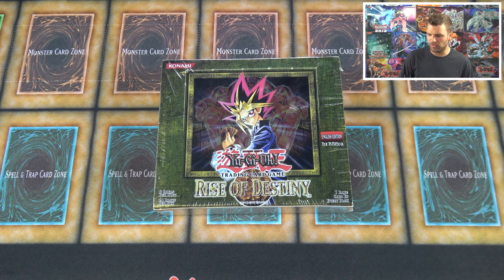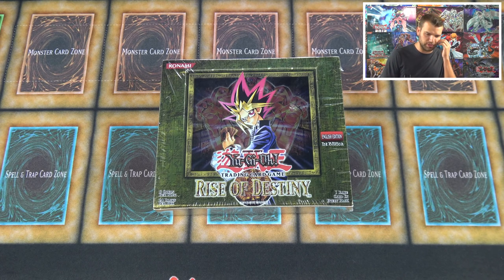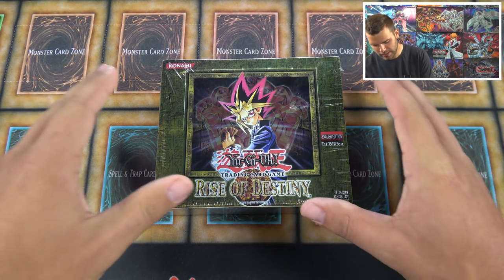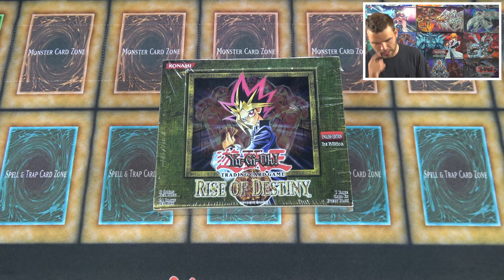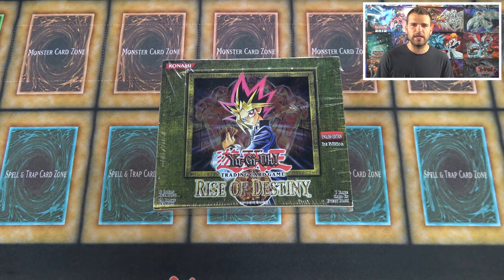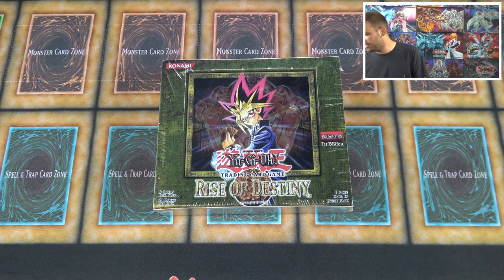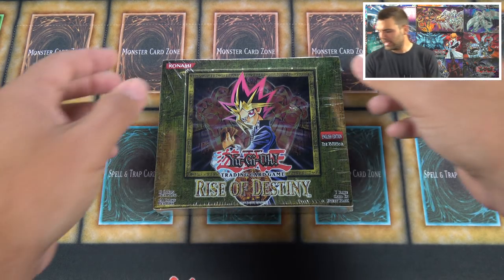It's been a while since we've done a classic box opening. Rise of Destiny isn't one of the most valuable older sets — it's kind of in the middle between classic Yu-Gi-Oh and GX because the box changed a bit for Soul of the Duelist and Rise of Destiny and Flaming Eternity. Those are technically still Yu-Gi-Oh sets and not GX sets, even though they have the more GX card and box printings.